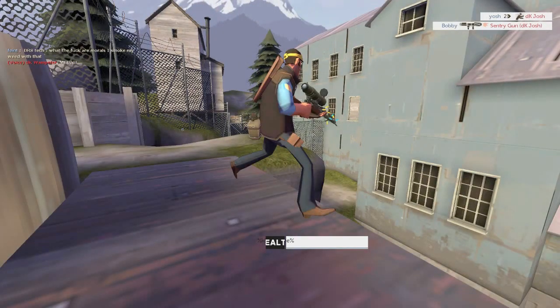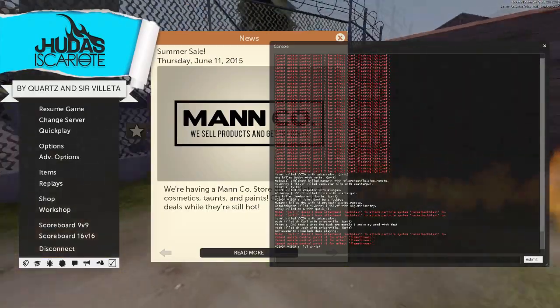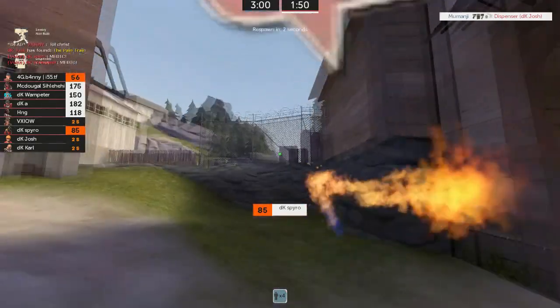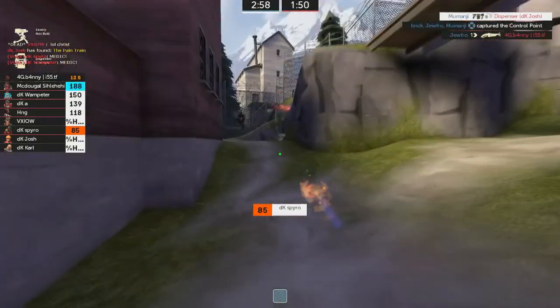Did you go back there to try to kill this soldier? I actually saw the sniper when I went into tunnel and I thought he would hardscope the opposite end, because that's where I would reasonably go. So I ran the other way, and he still got me.